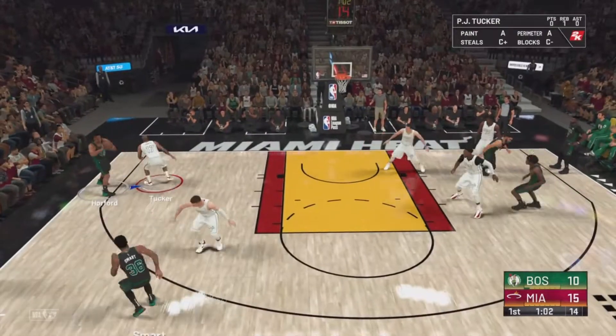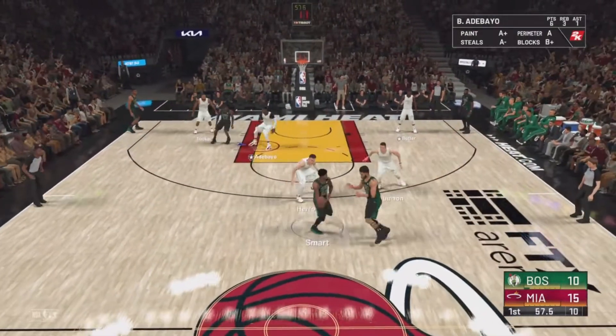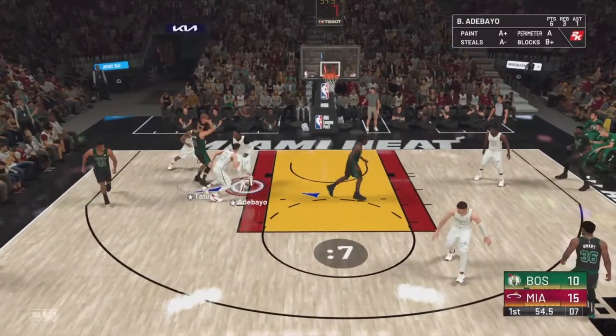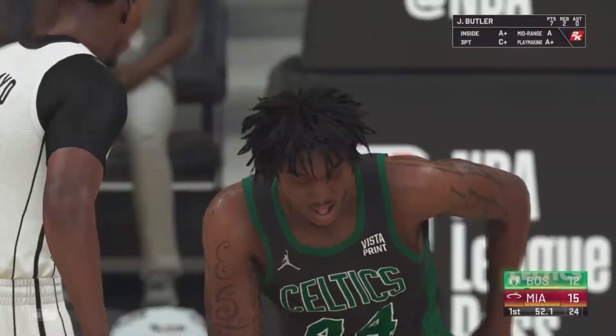Smart passes to Horford. Hero against Smart. Here's Tatum, here's Williams — and Williams punches it home.